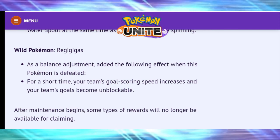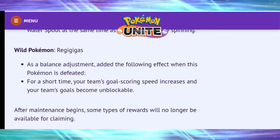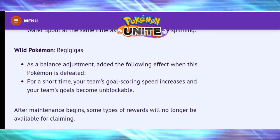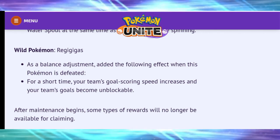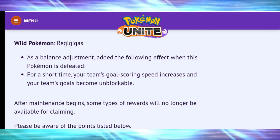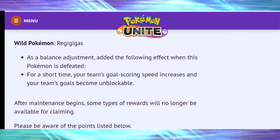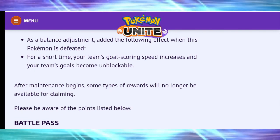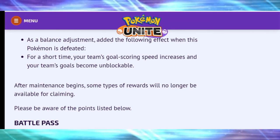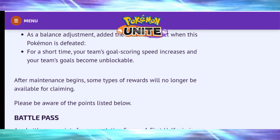Regigigas as a balance adjustment: when this Pokémon is defeated, for a short time your team's goal scoring speed increases and your team's goal becomes unblockable. I was personally hoping they'd nerf Zapdos — my five-stack dominates about 80 percent of matches, but then another team takes Zapdos and beats us. Let me know in the comments what you think about how overpowered Zapdos is.